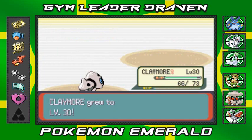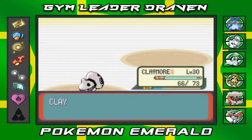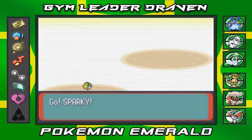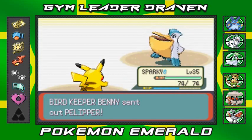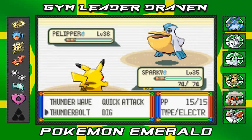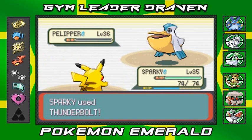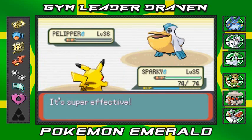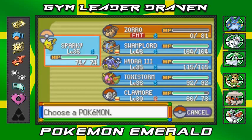Claymore gets to level 30 — you guys know what that means! He's coming out with a Pelipper, so I'm going to go with Sparky. It's been a while since we've used Sparky the Pikachu. Look at that — Pelipper is just gone like that! Now he's coming out with a Xatu, and I'm going to stay with Sparky.